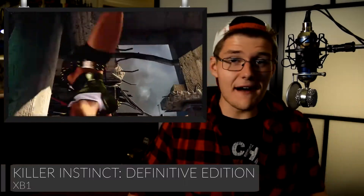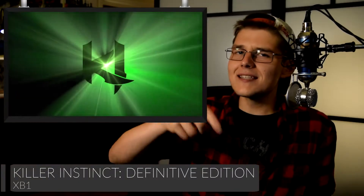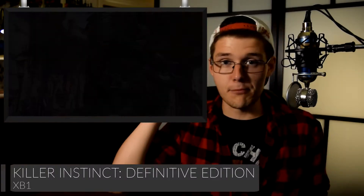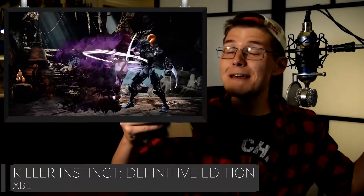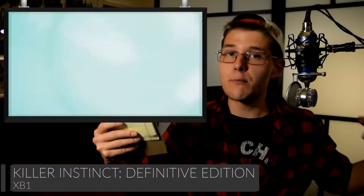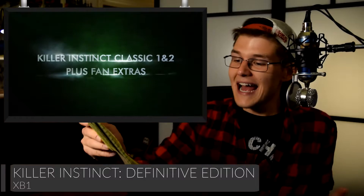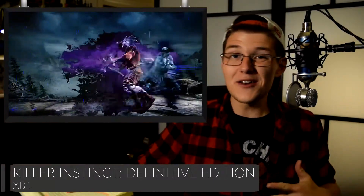This is the final version of Killer Instinct. You have everything they're going to make for this Xbox One version of the game — 26 characters, all the stages, everything included in one package. Because they released it in seasons 1, 2, and 3, they were able to make sure the game was completely done before putting it out in its final form this week. It's definitely worth picking up because it's held its own against Mortal Kombat X and Street Fighter V, and remained pretty prevalent on Xbox One and Windows 10. It includes the two characters everyone knows — Rash from Battletoads and the Arbiter from Halo.